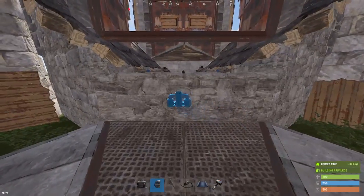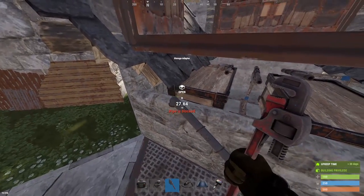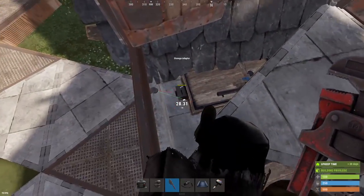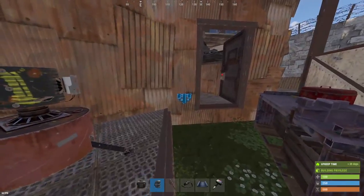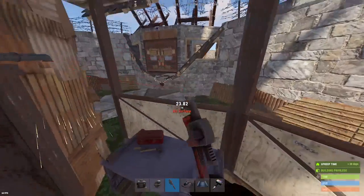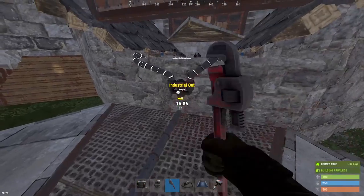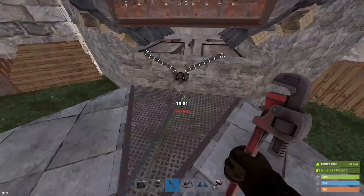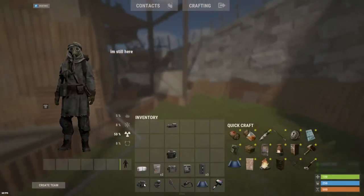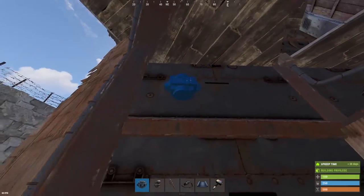There's going to be a combiner on each of these gate houses where you connect the boxes to. And once you've got that done on both gate houses, you'll put another combiner by your front door and pipe it up.